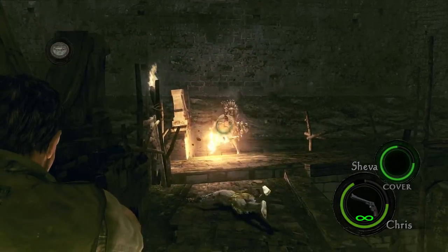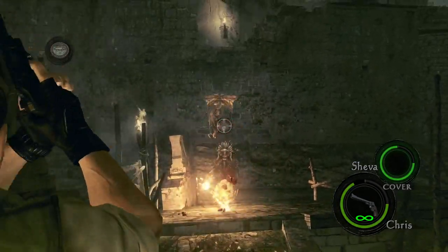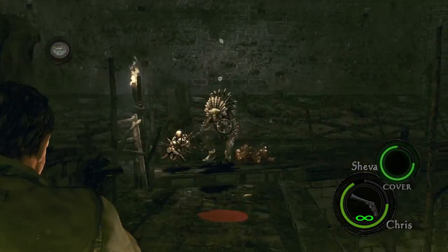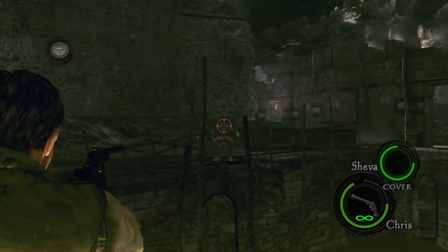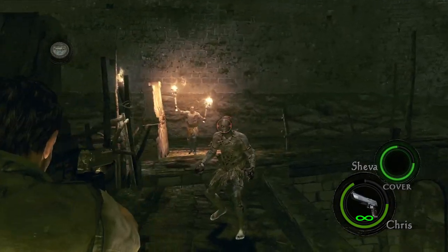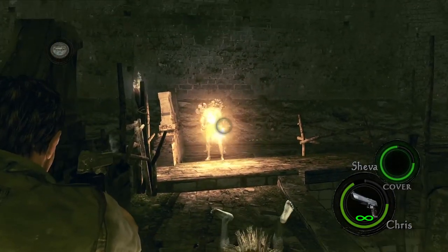On to the Giant Majini. There isn't really much going on here. During most fights with the Giant, you will also have several Majini coming at you in all directions. With the magnums, you can focus the boss and the surrounding enemies all at the same time. It really is a must-have for professional.